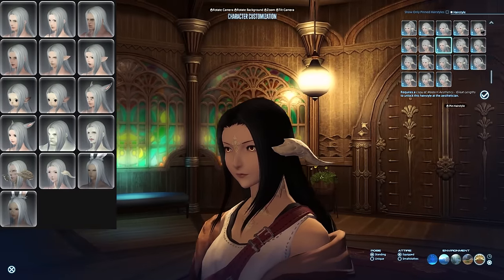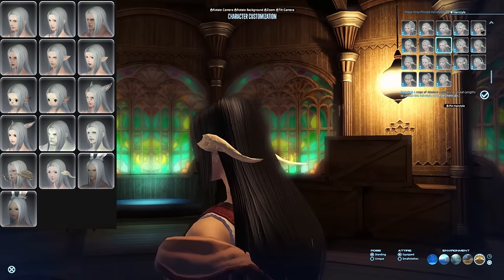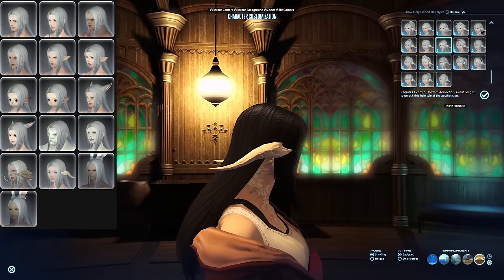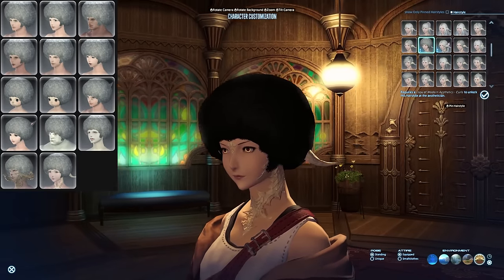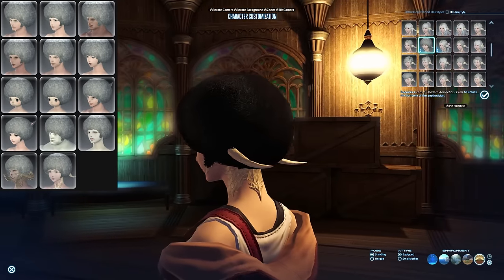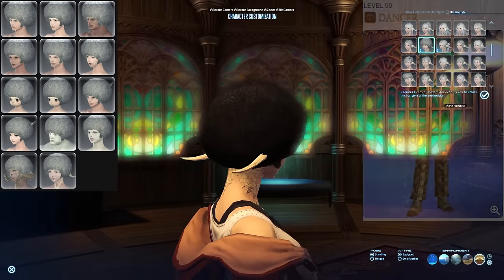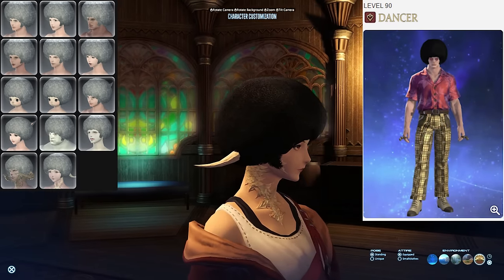Next up, Great Lengths. This one costs a hefty 30,000 MGP and can be bought from the attendant too. It looks pretty good, but I found there were some clipping issues with certain armor pieces because of how long the hair is. Curls is just 9,600 MGP and is also obtained from the attendant. Fewer players have bought this one than the 30,000 MGP hairstyle, and I can only assume that's because it's pretty unique. Shoutout to DiscoJoe from Omega, who's been rocking this hairstyle forever — stay funky, Joe.